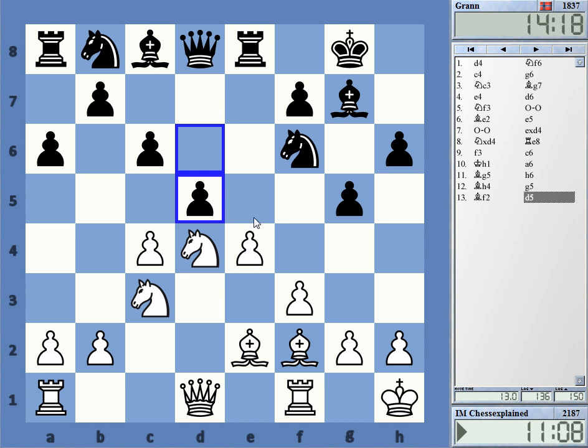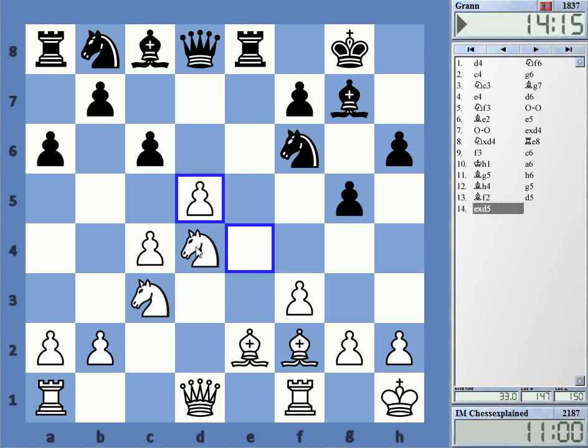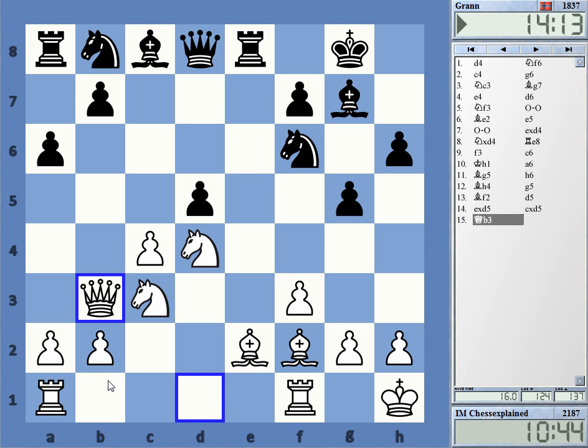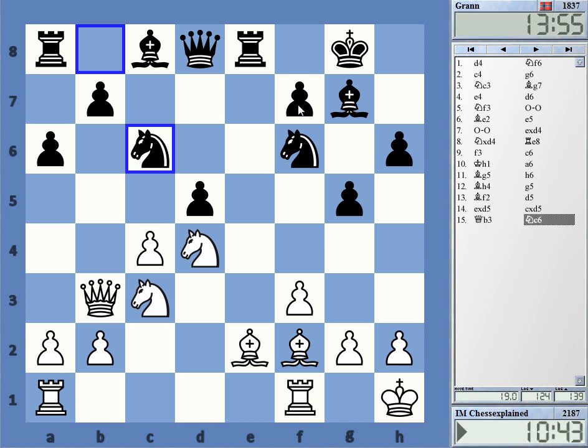If I take on d5 and play Queen b3, isn't this good — just pressurizing? On top of everything, I'm also much better developed here. Queen b3 was my idea — is there a drawback? It also just attacks d5. If you take c4, Bishop c4, I'm attacking f7, and this already looks like black is running out of moves a little bit.